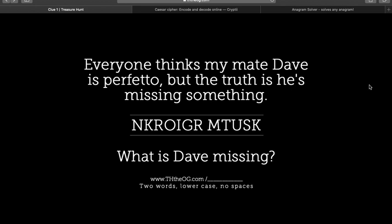So the first clue says: everyone thinks my mate Dave is Perfetto, but the truth is he's missing something. Scrambled letters. What is Dave missing?